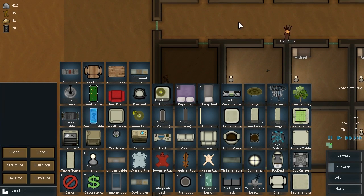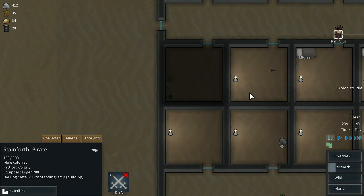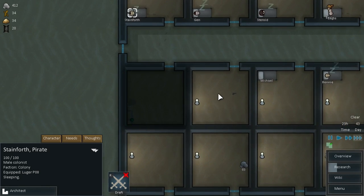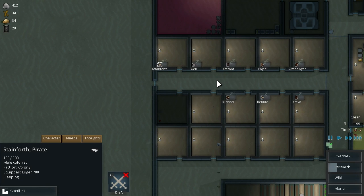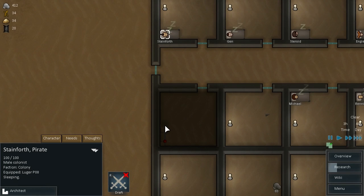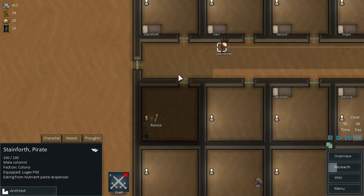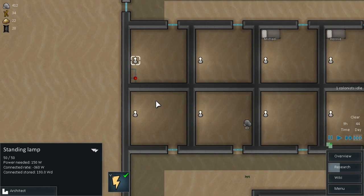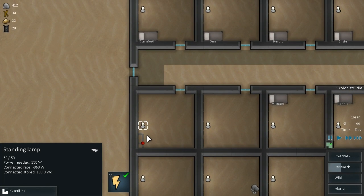Might have to just redo all these lamps. Standing lamp — put that back in. Prioritize the lamp. He's going to haul that metal. So we're going to have to redo all the lamps, which is a bit of a shame, but it is going to save us power in the long run. Let's just wait for them to get up, and then Stainforth, you can go and finish off this lamp and we can try it out. There we go. And it hasn't worked, which is a bit of a drag. Basically, we're going to have to have our lamp there. Which isn't the worst thing, but it is kind of annoying.